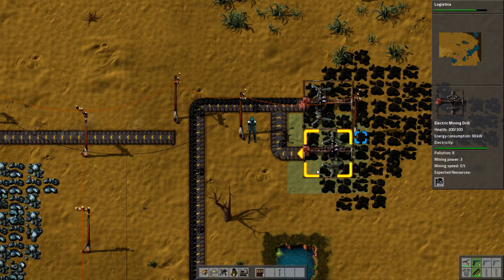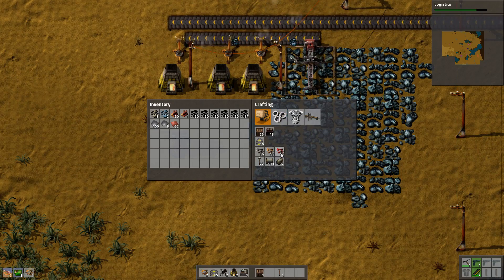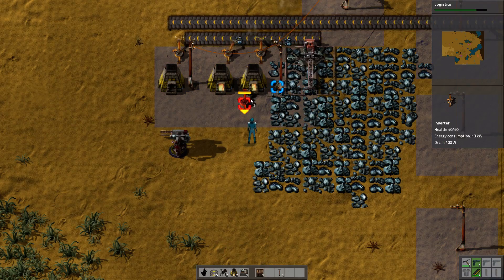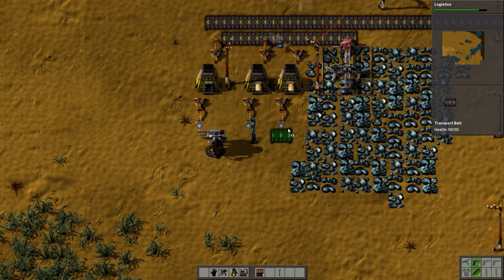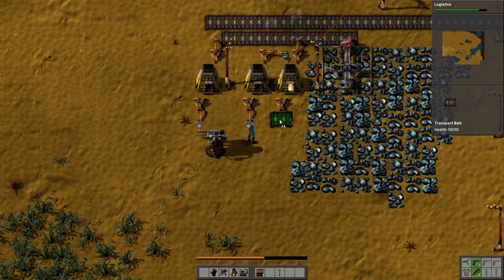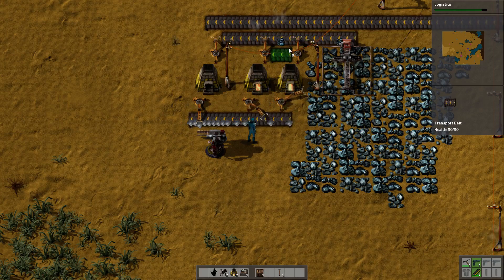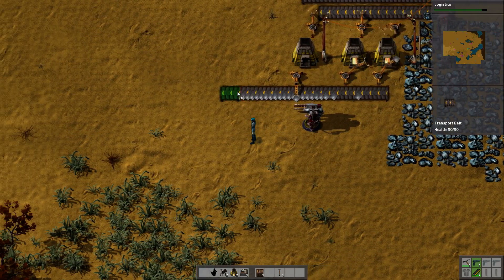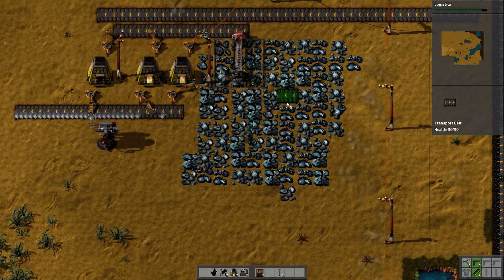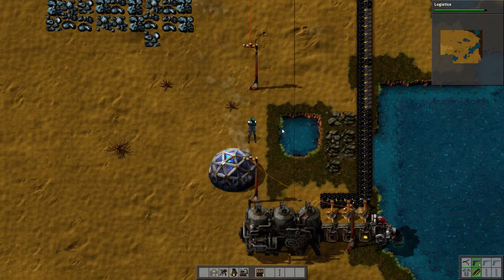We're still waiting on our research to finish. While we're doing that, we need another inserter — these are going to pull stuff out and put it on belts going this way. We're just going to get that going just a little bit down that way. We've got that belt started — our research is almost done, doing the last one now.